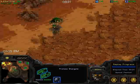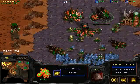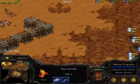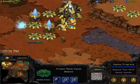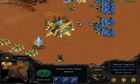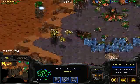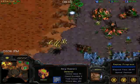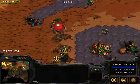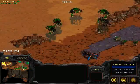The Zerg player still hasn't picked up an expansion, but he probably has a good number of Hydras with plus-one attack finished. Even now I think it would be hard for Hermite to hold off a frontal assault. What Hermite can do is use all his gas on cannons, but cannons become increasingly less useful as the Hydras get more and more upgraded. GB is not protecting his overlords, and there are a lot of Corsairs out.